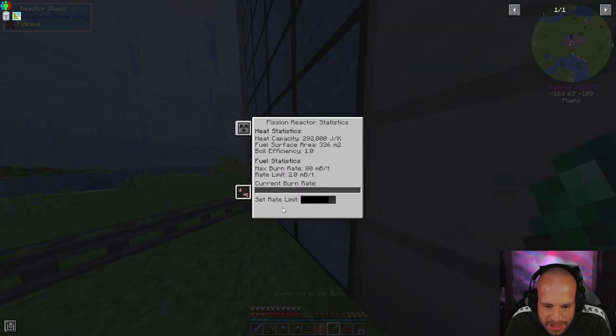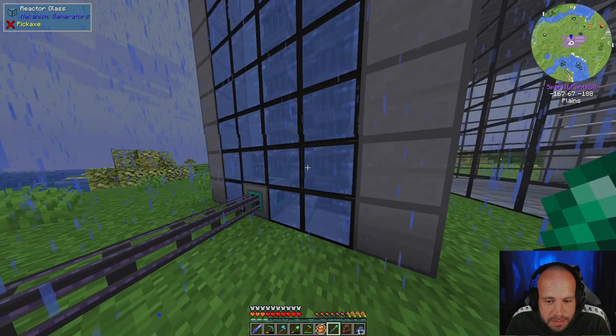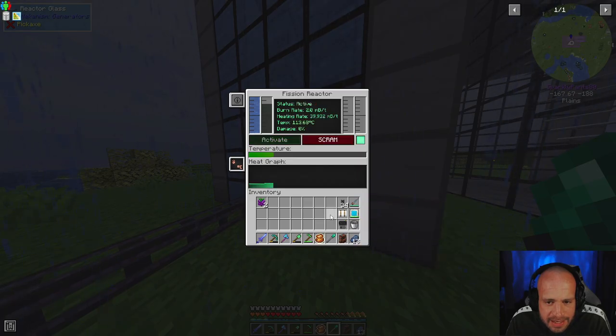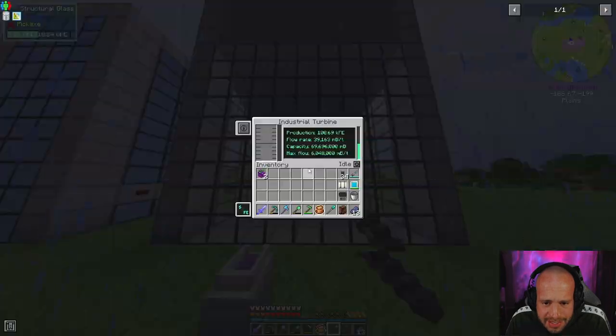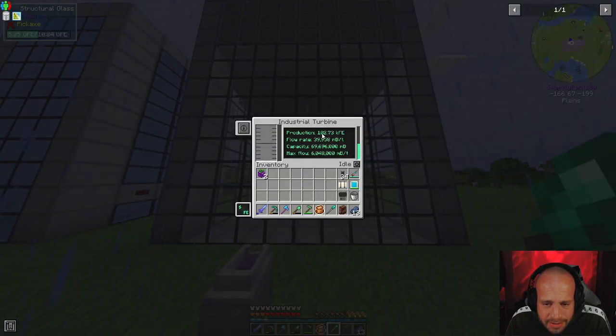I've set the burn rate at two millibuckets per tick and our maximum burn rate is 80 with the current setup. But two millibuckets per tick - if I activate this - it's super loud so I need to get away, but you'll see this starts turning and two millibuckets per tick produces more energy than we can output. Yay.